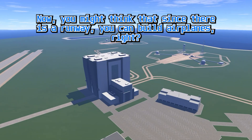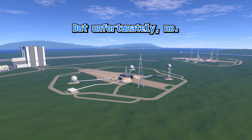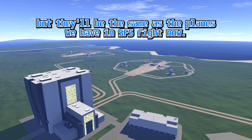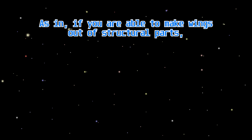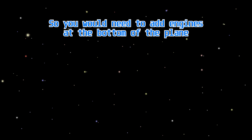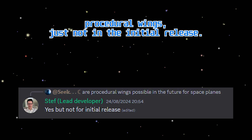Now you might think that since there is a runway you can build airplanes, but unfortunately no. You can build airplanes, but they'll be the same as the planes we have in SFS right now — if you are able to make wings out of structural parts, those wings won't be able to generate any lift. So you would need to add engines at the bottom of the plane to make it stay afloat. But as stated by Steph himself, the game will add procedural wings, just not in the initial release. They'll be added in future updates to the game.